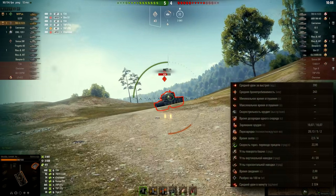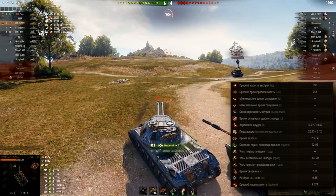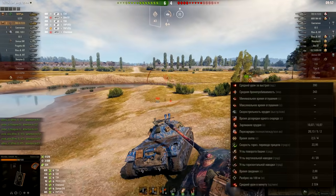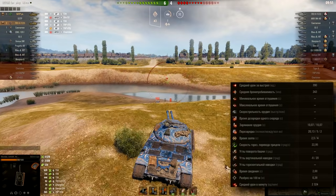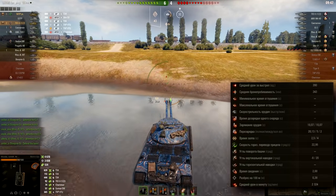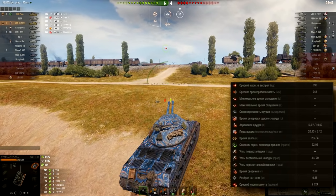Talking about the reload times: 10.07 second reload time for a single gun, and for both guns 20.13 seconds, with a 5 second cooldown between shots and two shells. Double shot preparation is 2.5 seconds and a 4 second cooldown once again. So if you fire both guns, your reload is going to be 24.13 seconds. Turret rotation speed is 22.95 degrees.